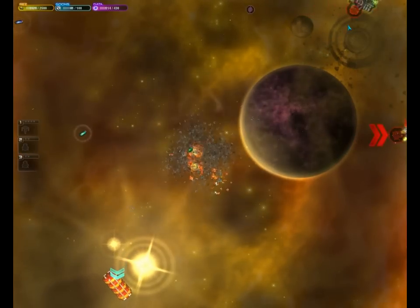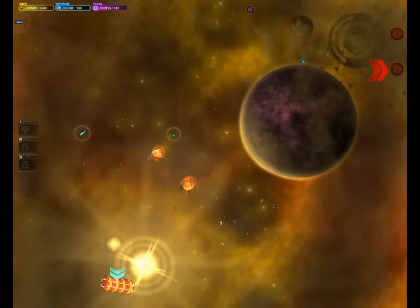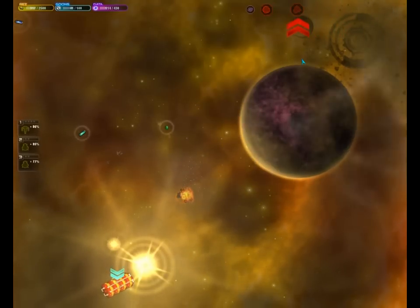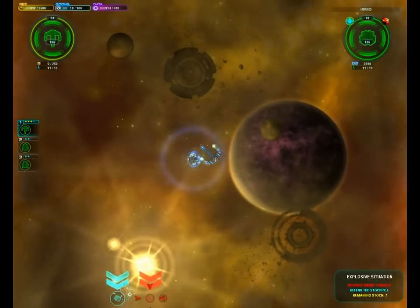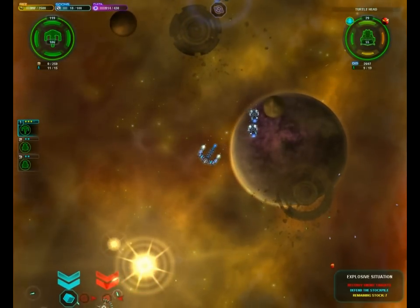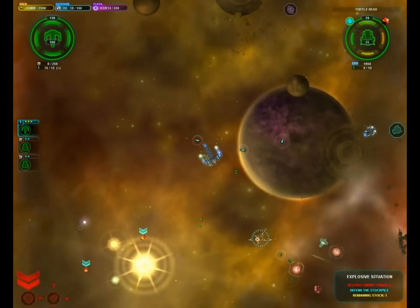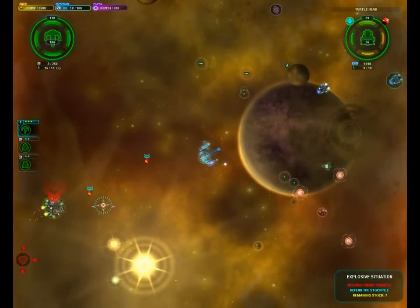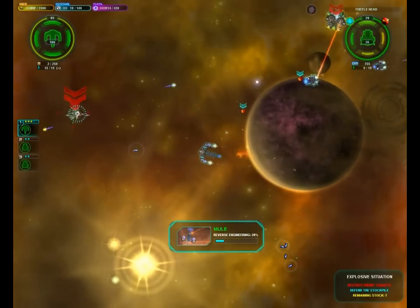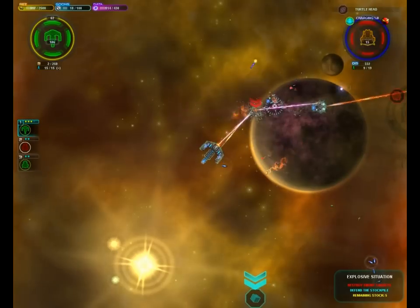Oh gosh, this is another new ship by the way — it's very tough. I can't remember what it's called; I think it's the Bulldog or something like that. The Hound, that's it. I have to focus on that turtle head — it's a much weaker ship. Pick up these goons. I'm kind of afraid to attack without taking out that turtle head first. How did I not pick up the design for the Mule? I guess I'm just ignorant.